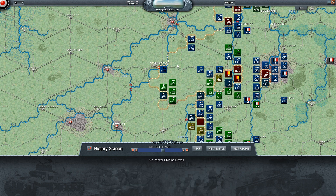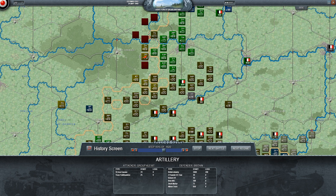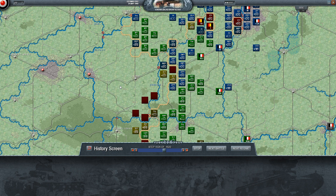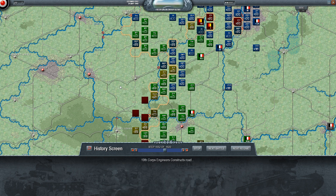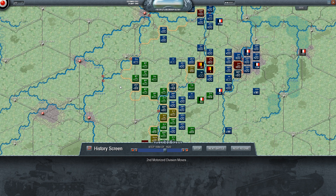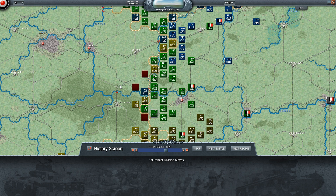Panzer Group Kleist unfortunately runs into some French mobile units and has some troops that prove quite stubborn. I've asked BB Joe to swing some of his troops from the south end of his forces down this way because my mobile troops aren't very mobile anymore. Nothing super surprising here - Panzer Group Kleist seems a bit stymied by the river line there unfortunately.